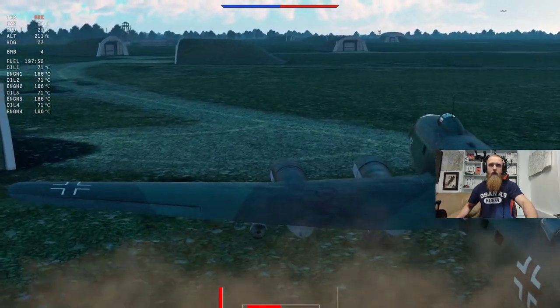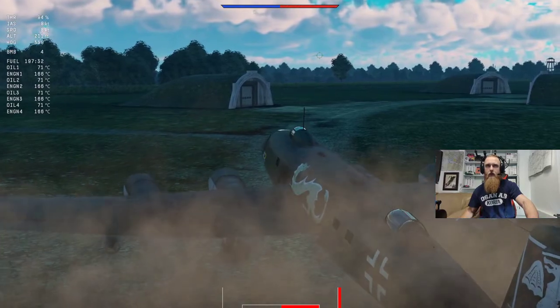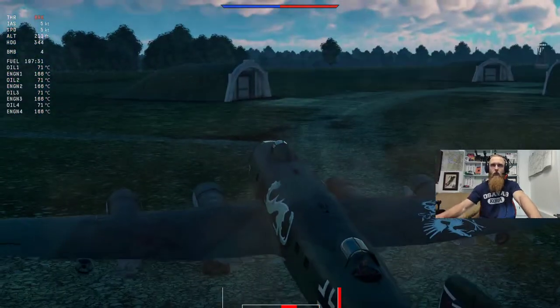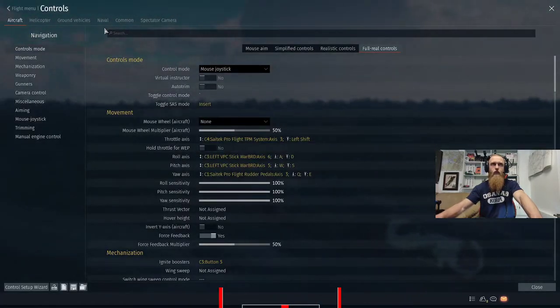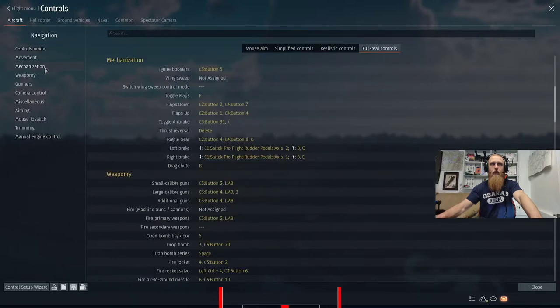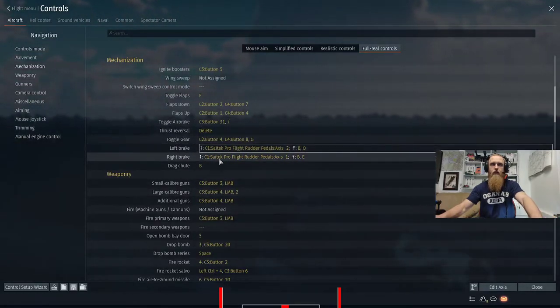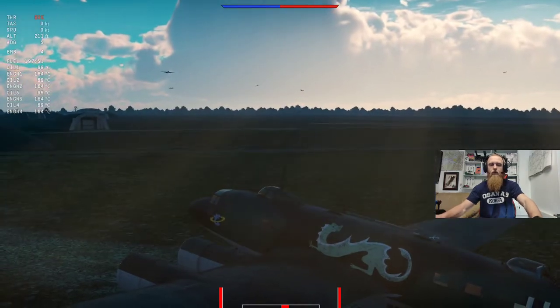So consider taking a moment to set all that up so you can follow these taxiways and make our taxi look absolutely fantastic. One more time, here's how to get to it in the controls: go to your controls menu, full wheel controls, mechanization, left brake, right brake. Bind Q for the left, bind E for the right, then save it and you're all done. You're ready for this weekend's mission.